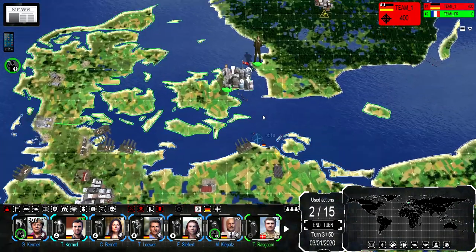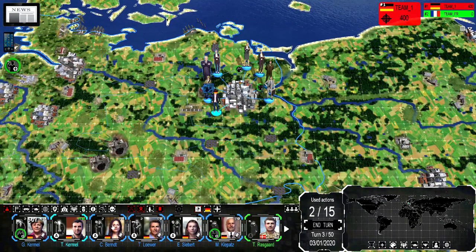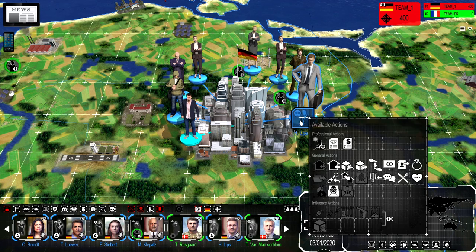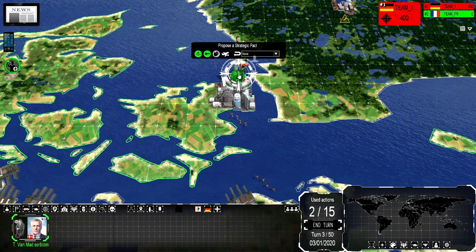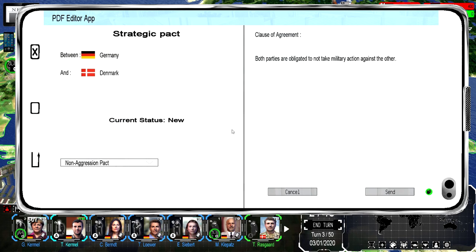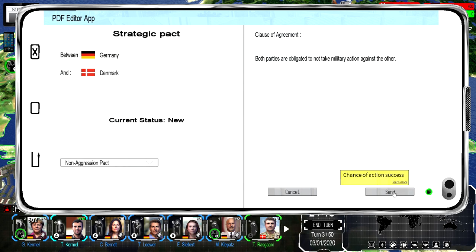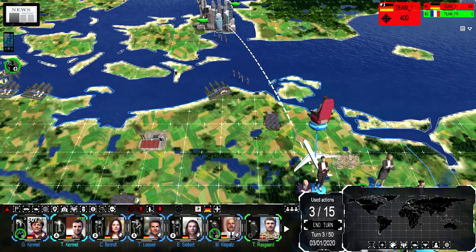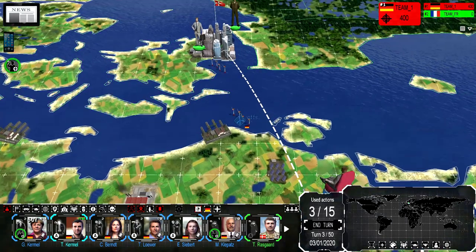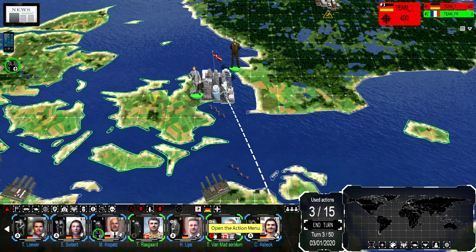Happy to get in touch with you — I'm available to discuss military contracts. Now we have two contacts up in Copenhagen. Where is my diplomat? We need to follow up with our buddy up there. Let's propose a strategic pact. Both parties are obligated not to take military action against one another — or we can do a military alliance, but that red hand means they probably won't accept that. We can do a non-aggression pact though, and they are likely to accept that. So we're going to send him to do that. It looks like he's going to fly up there in an airplane — that will take a turn. He's currently incapacitated and can't do anything else.